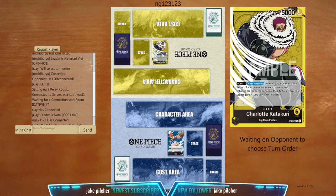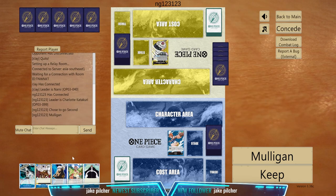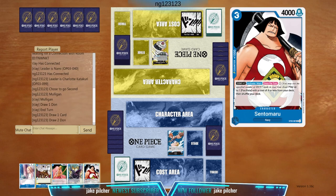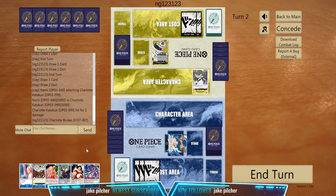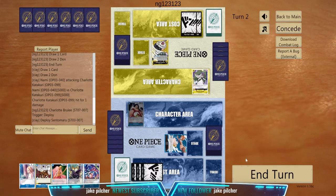We are facing Katakuri — sadly our first opponent disconnected earlier. We have Nojiko, we have Gum-Gum Red Rock, and we're playing second. We can play one card. We have two, so we'll play Sentomaru, attack for 5k, and play Sentomaru here.